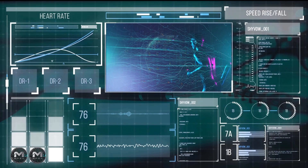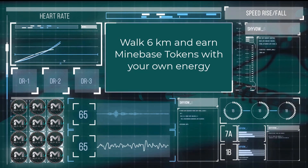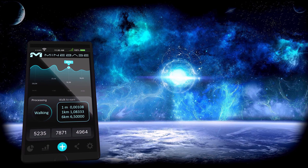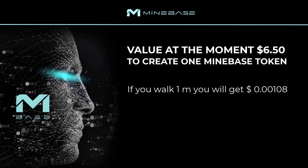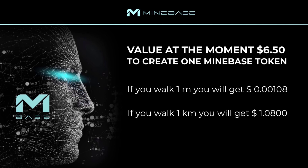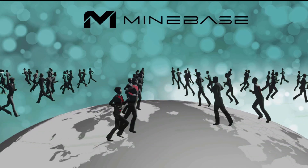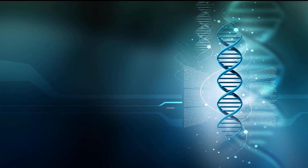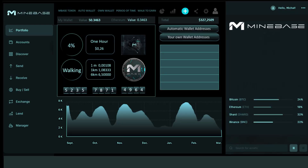The second option: you can create the token with your own energy. On average, a person walks about 6km a day. If you walk 6km with your smartphone, you will create one MBASE token. Here is how it works. The value at the moment is $6.50 to create one Minebase token. If you walk 1 meter, you get $0.00108. If you walk 1km, you get $1.08. If you walk 6km, you get $6.50. Depending on whether you walk faster or even run, the faster you generate the MBASE token. When you reach 6km, you get $6.50. When you have entered this code in your back office, you will get the MBASE token.